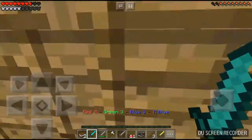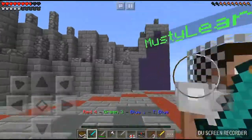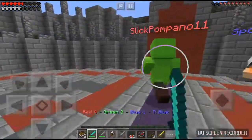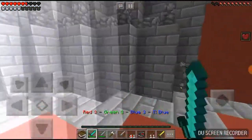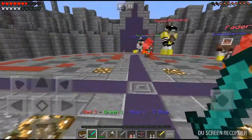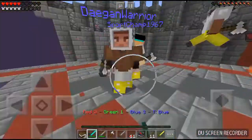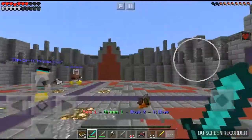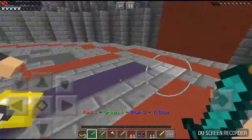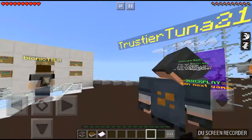Diamond sword, baby! Ready to dominate! Maybe I can enchant this too — that would be awesome. Oh my gosh — diamond sword, kill them all! Just attack, kill them all! This is the deathmatch arena where everyone moves to one area. There's only one green left — blue has to win! Red, die! Oh — I died.